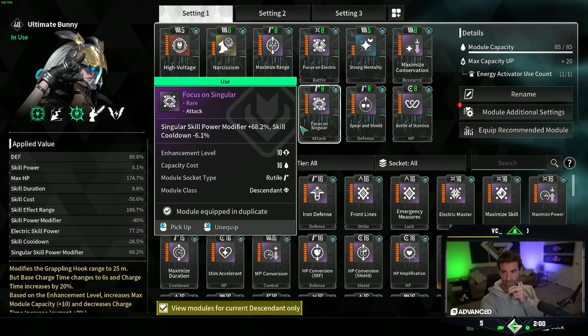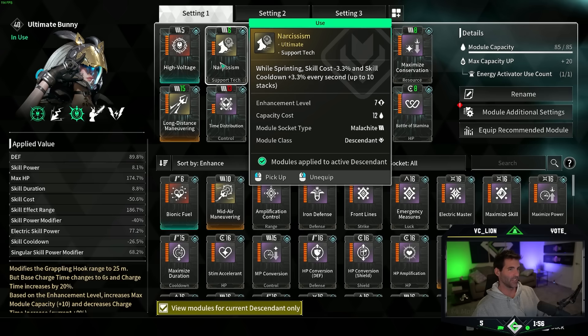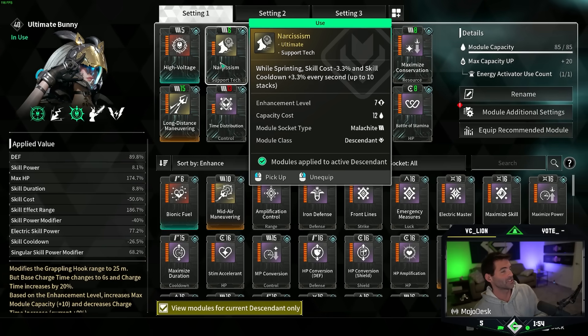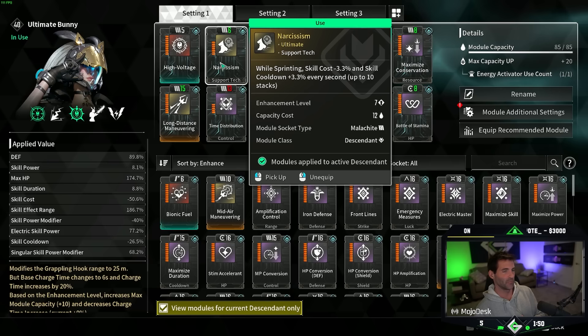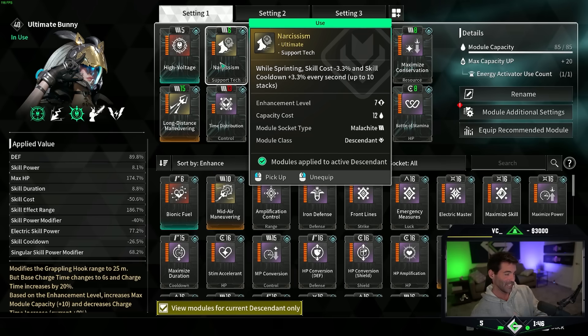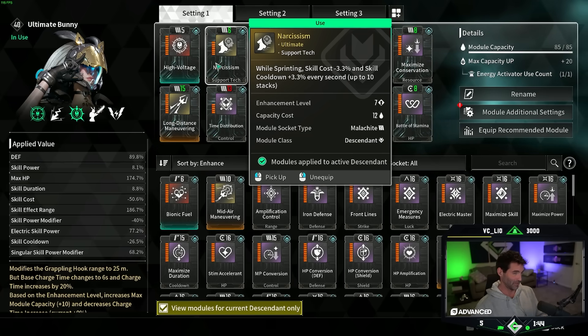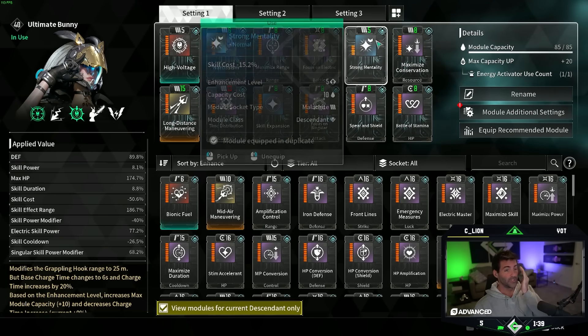So this is what it looks like — infinite sprint bunny with high voltage. We're using narcissism, which is when you're sprinting, every stack of narcissism up to 10 reduces your skill cost by 3.3%. The downside is it also increases your cooldown. So we had to swap a few things around.